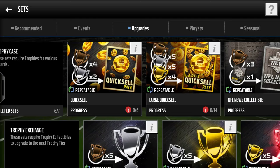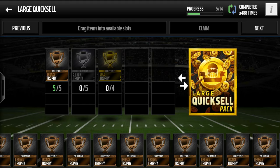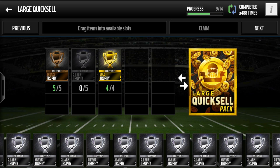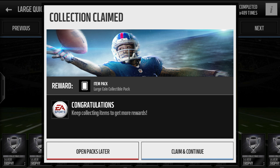The hint for next week — pay close attention. It's going to be a linebacker, not a middle linebacker, just a linebacker. He's 87 overall and he is not a base elite. So he's either Team of the League, Game Changers, Veterans, Free Agent, or Football Outsiders — one of those. 87 overall linebacker, that's the hint for next week.